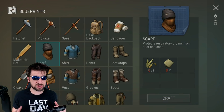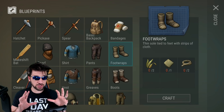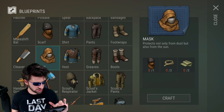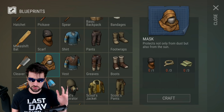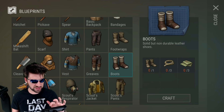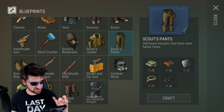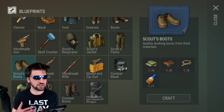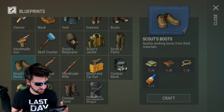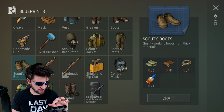They also made a ton of changes to craftable items. They added the scarf, shirt, pants, and foot wraps — those look really good for the post-apocalyptic world. They've also got masks, vests, and greaves, and these are a lot easier to make. You do need the sewing table but other than that it's pretty easy. They made everything a lot cheaper. They added scout's armor, which isn't as hard as it used to be — sector 7 crafting has been made a lot easier and it feels more like the original game, which is a really nice touch.